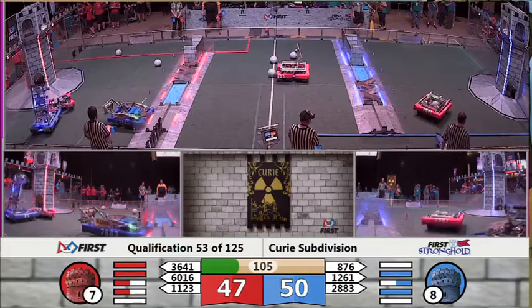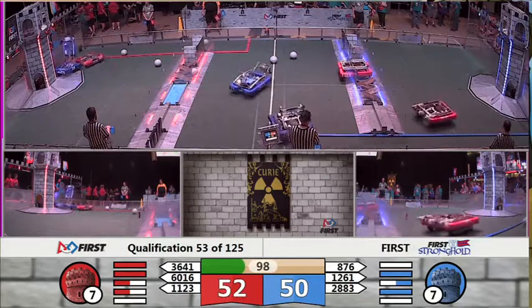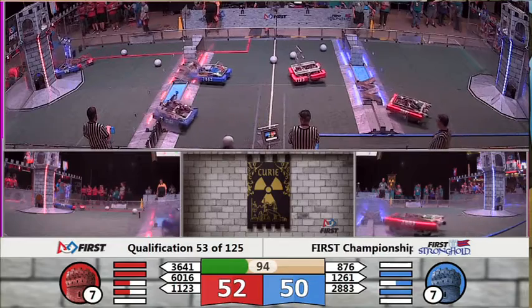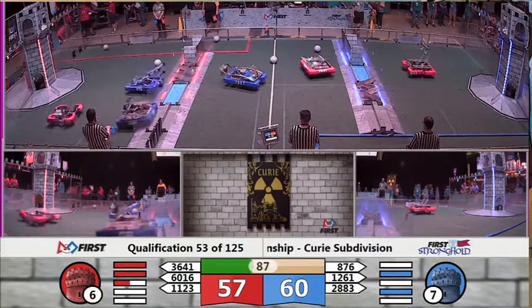Turning our attention to AIM Robotics in the neutral zone. They grab hold of a boulder, but have lost it. Their Alliance partner in red puts up another five big points for that Alliance. That final Alliance partner, Tiger Robotics from Hackettstown, New Jersey, one of our rookie teams here today. They're playing some defense, tough defense against Thunder Robotics in the Blue bumpers.